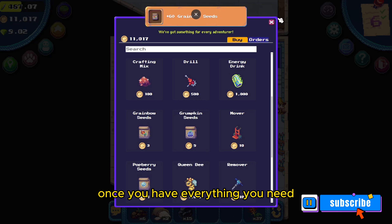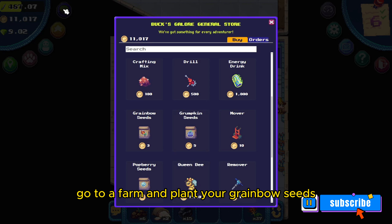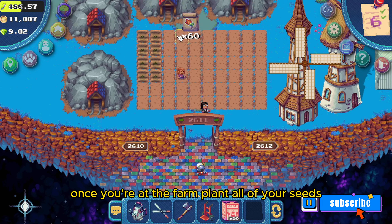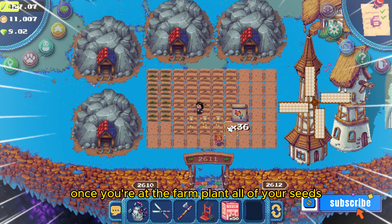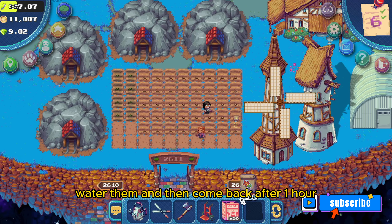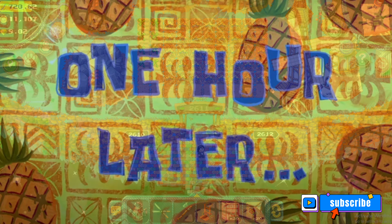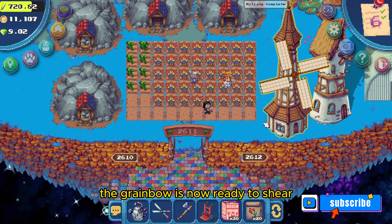Once you have everything you need, go to a farm and plant your Greenbow seeds. Plant all of your seeds, water them, and then come back after one hour. One hour later, the Greenbow is now ready to shear.